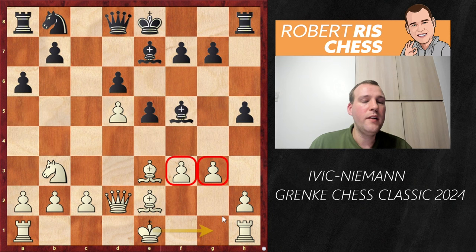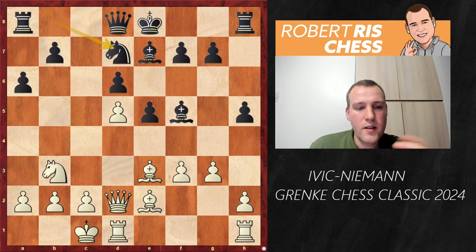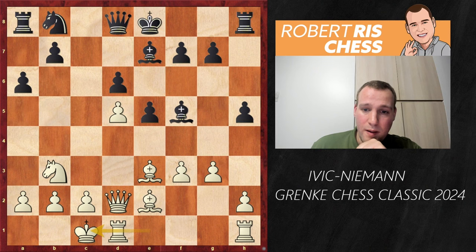This means white is probably no longer interested in castling kingside, and therefore castling queenside is played. Here is the first really interesting moment of the game. There have been numerous grandmaster games with this exact position. In all these games, black continues developing with Nd7, followed by Rc8, putting pressure against the pawn on c2, and white likely plays Bd3 to neutralize the pressure. But instead of Nd7, Hans doesn't play a novelty, but it has almost never been played before.